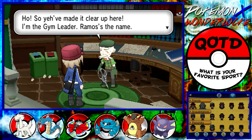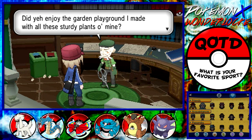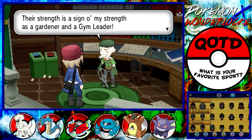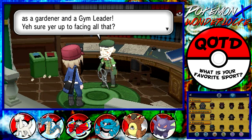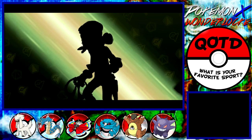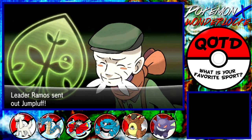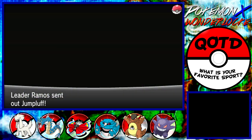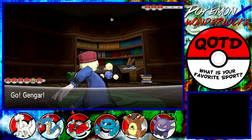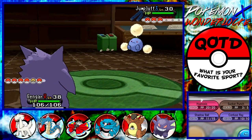Ramos: 'So you've made it up here. I'm the gym leader, Ramos is the name. What do you think, young one? Did you enjoy the playground I made with all these sturdy vines of mine? There's strength — there's a sign of my strength. Are you sure you're up for this?' The dude's holding a scissor cane — come on now. Look at him. He has like a weird design, I swear. I could have started off with Gyarados if I remembered.